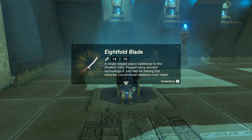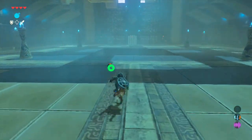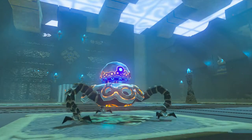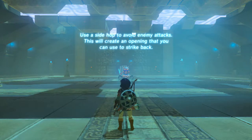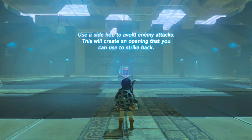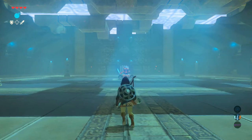Eightfold Blade — okay, we can actually equip this one. Some of these shrines in the main quest villages, part of the main story, actually try to teach you stuff to make you familiar with more game mechanics, and so that's what it's gonna do. 'Use side hop to avoid enemy attacks — this will create an opening that you can use to strike back.' And here it's showing you how to side hop.